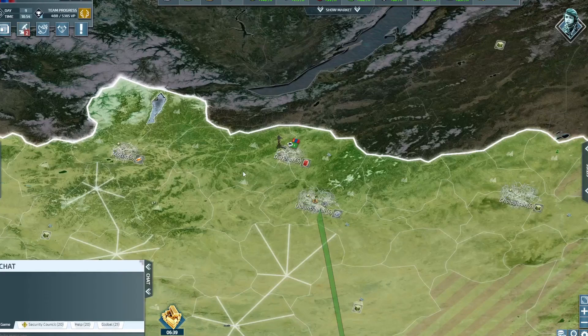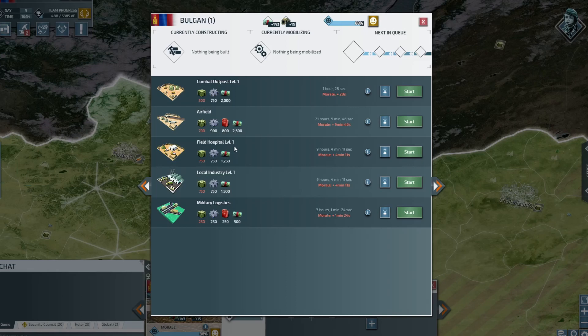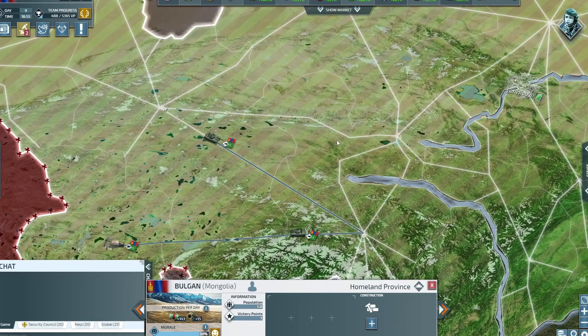If we zoom right in, I'll show you the basics. You need to manage each province you have. If I click on Bogan in Mongolia, we can go to Build. You can make combat outposts to strengthen your resistance if someone attacks, airfields so your planes can refuel and stay in the area longer, a field hospital to heal your units quicker, local industry which is more important when you have special resources, and military logistics which improves the roads — that's what those white lines represent.